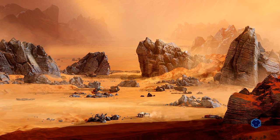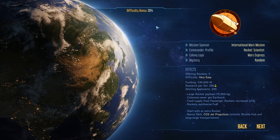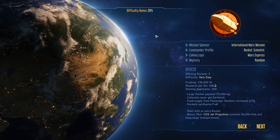If we click on New Game, we go to our setup screen, which allows us to take a look at what we have available. If we go for the Easy Game, it's a 20% difficulty bonus - that means we get a 20% bonus on top of all of our points. The points don't really matter; it's just to make sure that you survive.